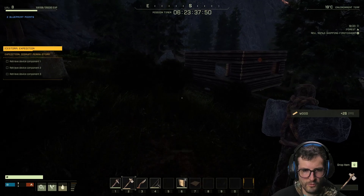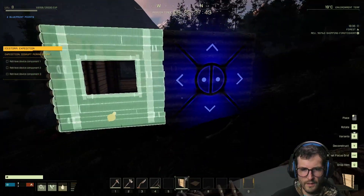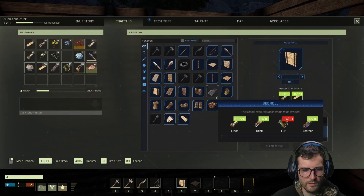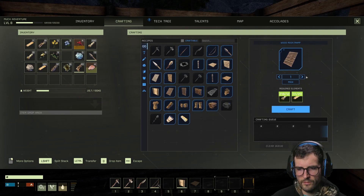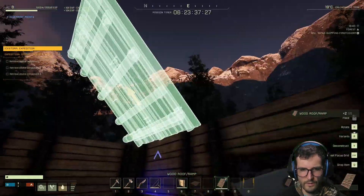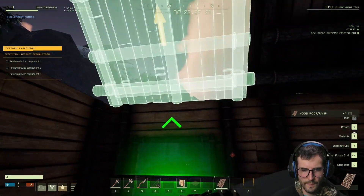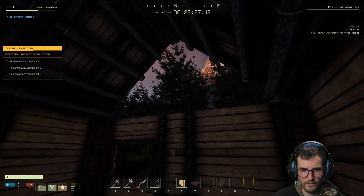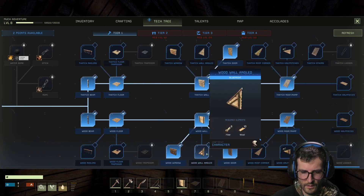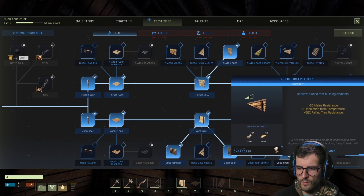What is that? Oh man, I thought that thing was on me. Let's do another window here. Now let's get some roofs going — I'll need four roofs. Now we're talking. But I need these triangular pieces here. Let's go into the blueprint tech tree and find the triangular wood piece I need. Wood wall angled, or is it wood wall something else?